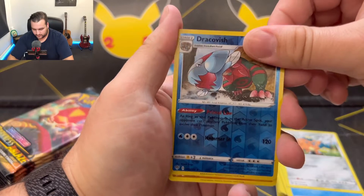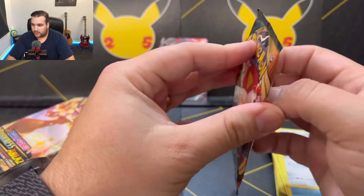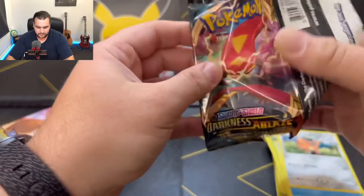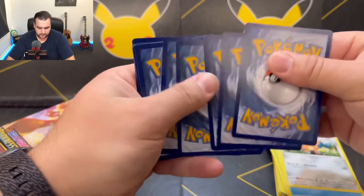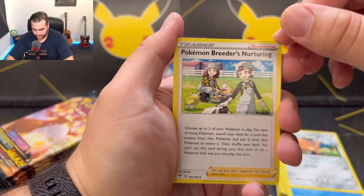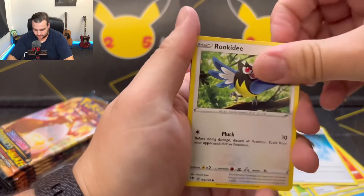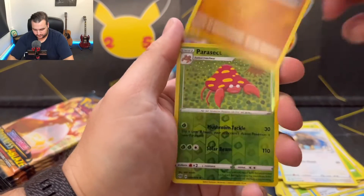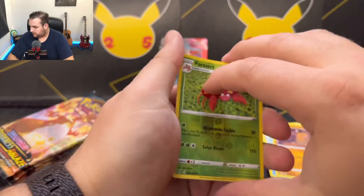Dracovish as the reverse holo. Flygon as the rare. So I've got a booster box and an ETB for Astral Radiance coming — not too much to start with, but if it impresses me, maybe I'll up that order. Back into it: Pokemon Breeder's Nurturing, Fletchlander, Hiding Energy, Rookity, Wishy-Washy, Pansage, Taurus, Diglett. Parasect as the reverse holo and Tapu Koko as the rare — that was a holo.